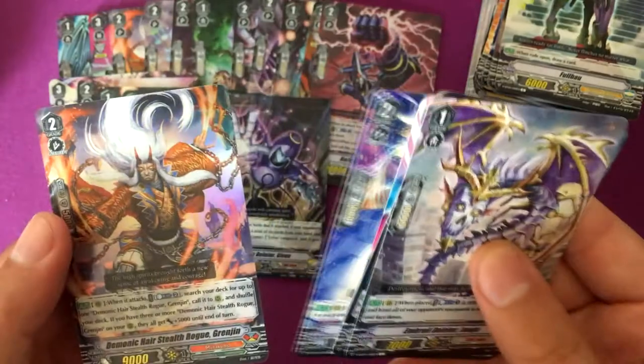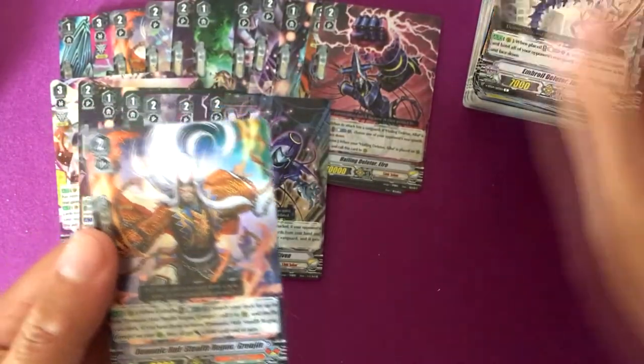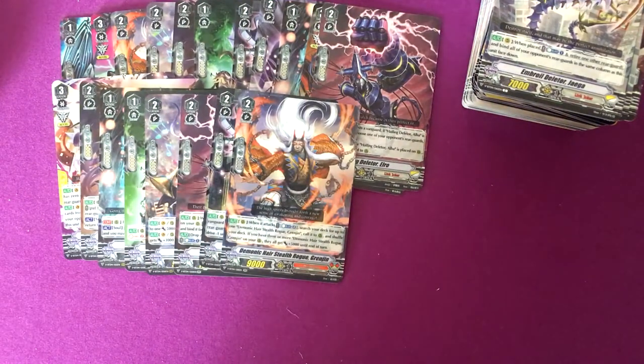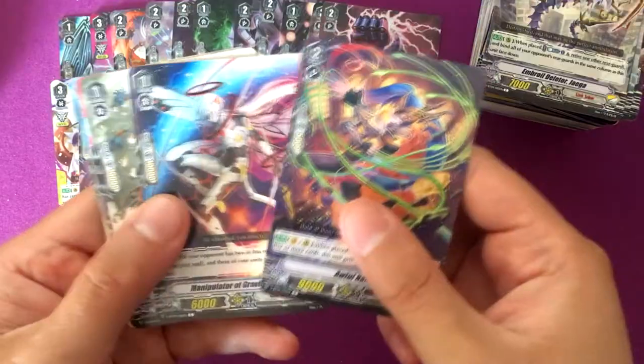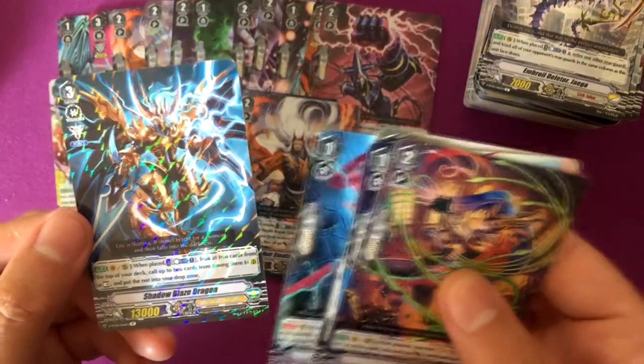Nightmare Doll Rhoda and Demonic Hair Stealth Robe Gringen — if you run him, you get a playset of him; he wants to call himself out. Gravity Ball Dragon and Shadow Blaze Dragon.